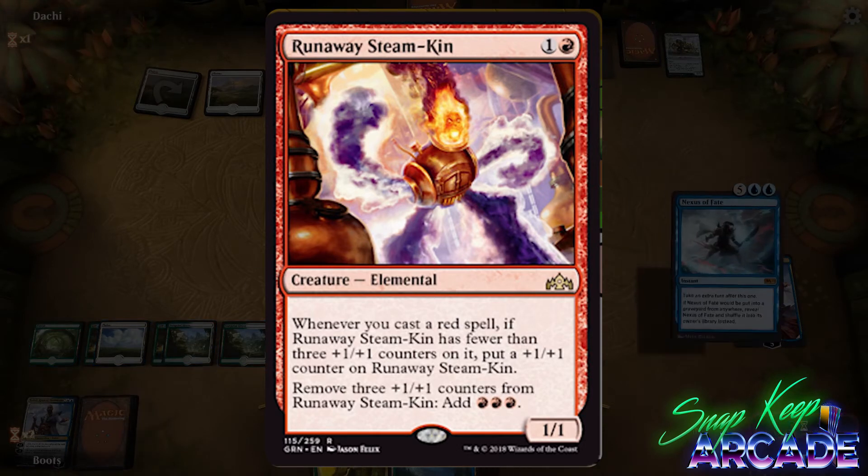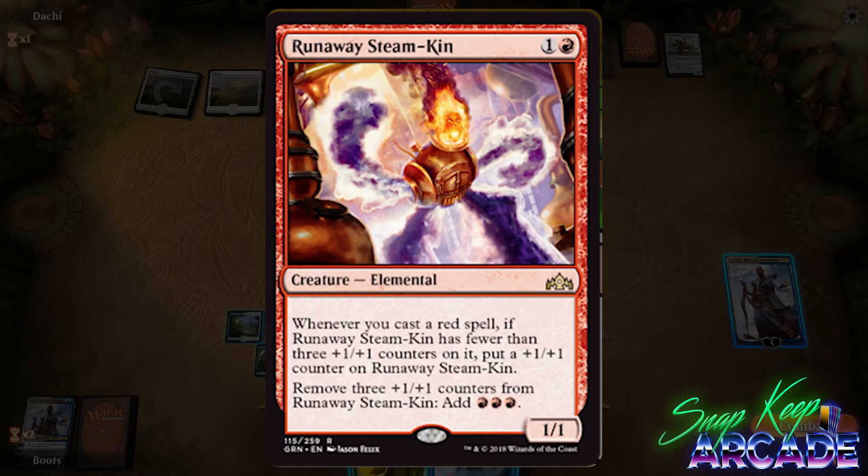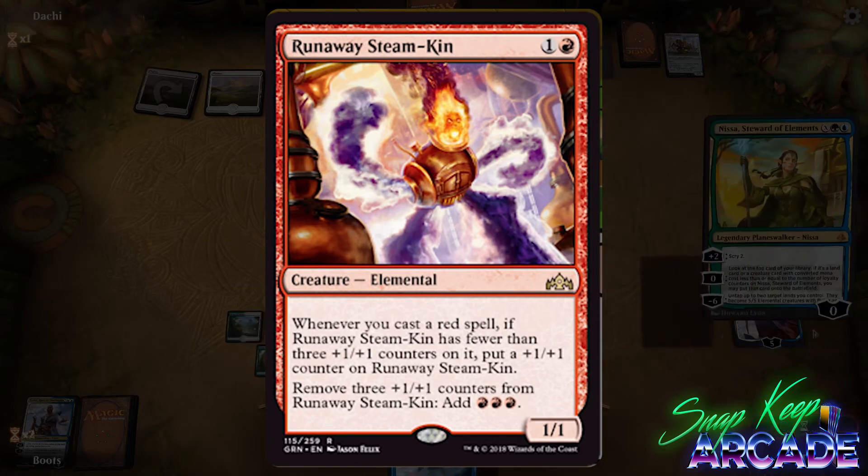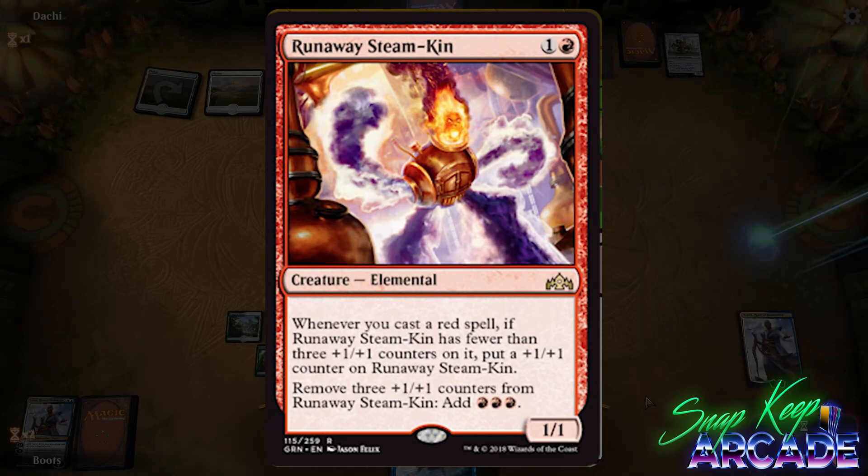Runaway Steamkin costs one colorless and one red for a 1/1 Elemental. Whenever you cast a red spell, if Runaway Steamkin has fewer than three +1/+1 counters on it, put a +1/+1 counter on Runaway Steamkin. Remove three +1/+1 counters from Runaway Steamkin: add three red mana.